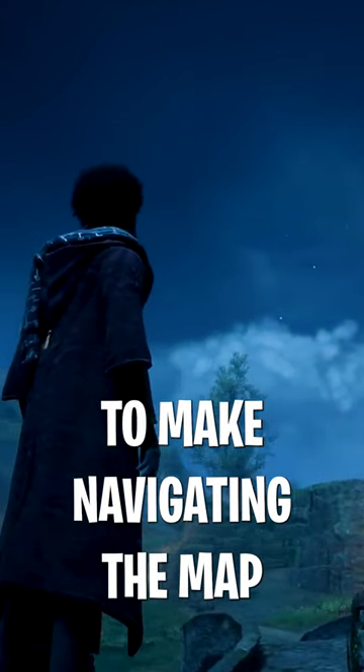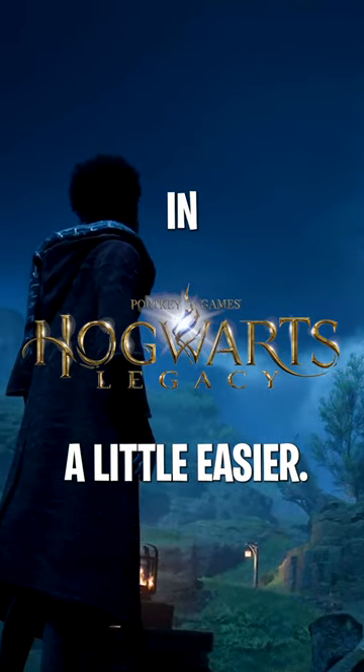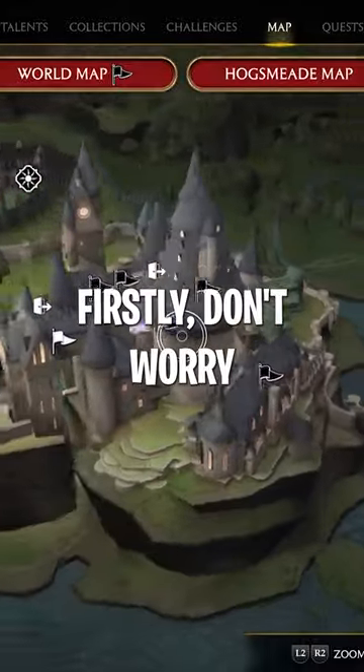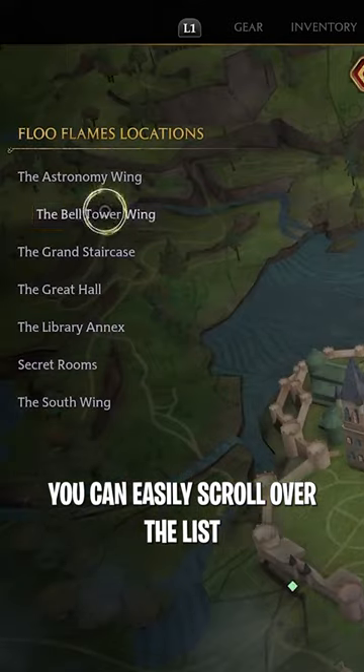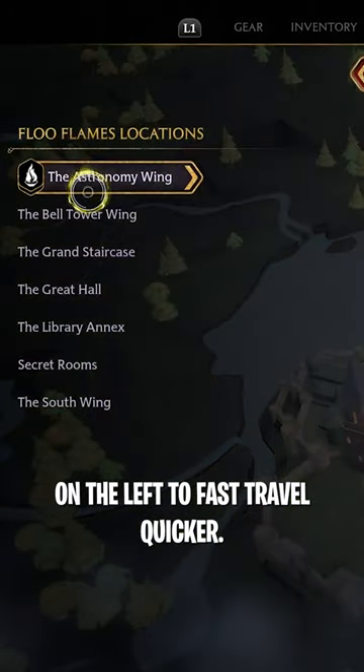Here are a few quick tips to make navigating the map in Hogwarts Legacy a little easier. Firstly, don't worry about spinning the castle around to try and find the flue flame you need. You can easily scroll over the list on the left to fast travel quicker.